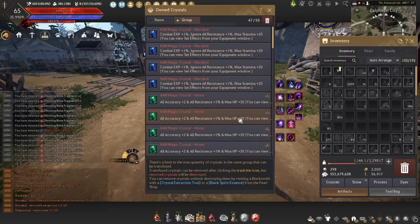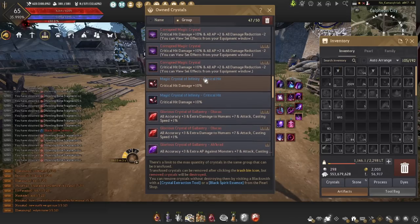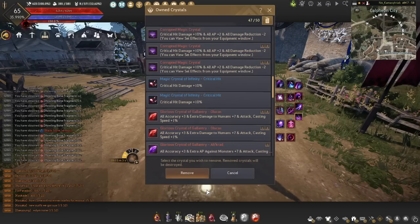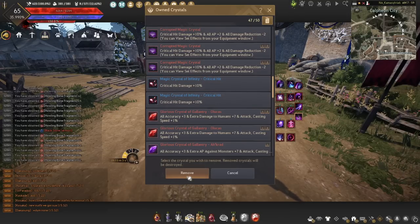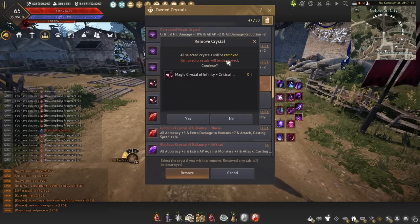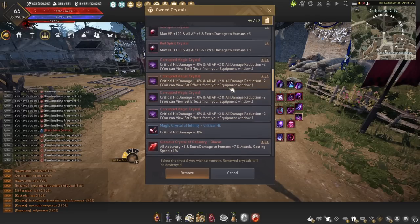Once you've put a crystal into this bag, it's similar to socketing it — if you were to remove one of the crystals out of here, it will actually be removed and the crystal will be destroyed. Similarly to before, you can use a crystal extraction tool or a black spirit essence on that item, and if you do that you'll be able to extract them out of your bag while keeping the crystal, exactly the same as when you used to pull it out of your gear. So just be careful about what you put in there.